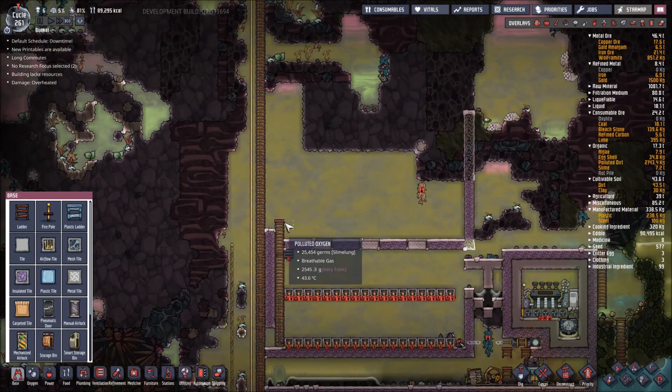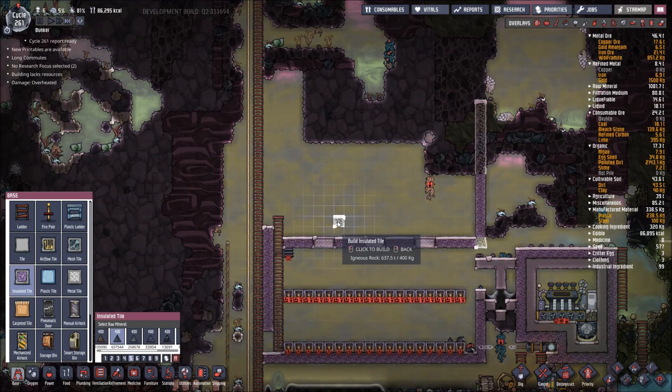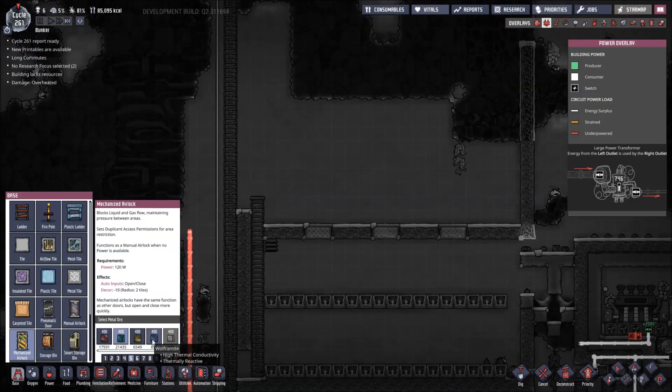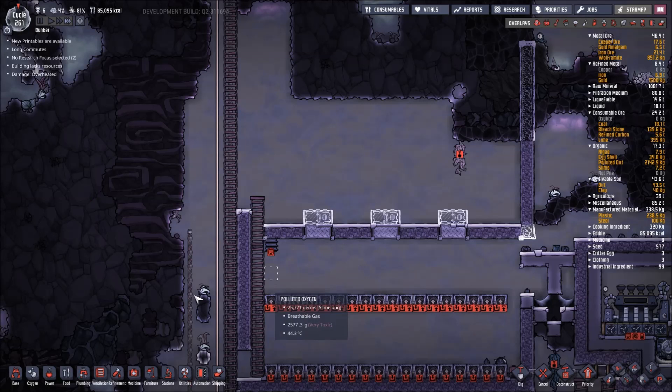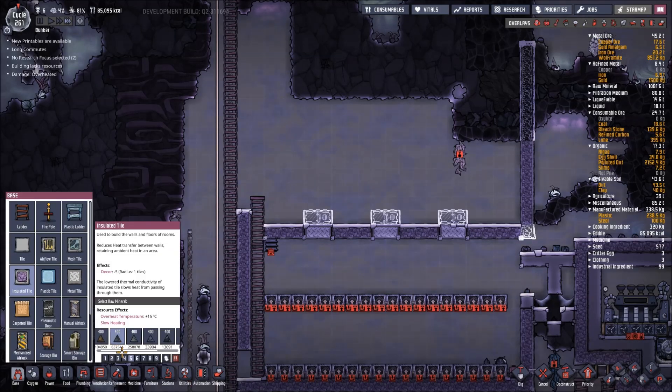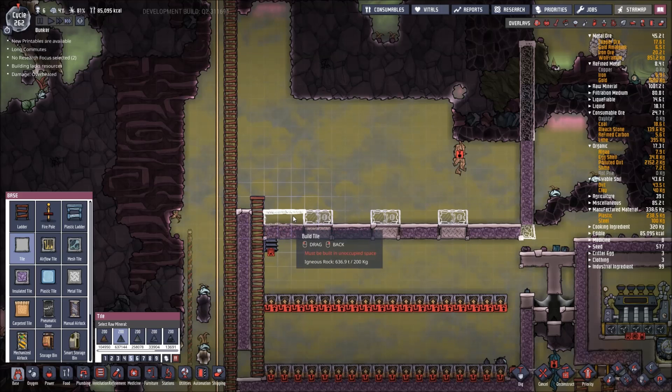I'm not going to use steel doors — it's a little too expensive. Iron is going to be fine, so we'll go iron, iron, iron door like that. Then we need more tiles. These don't have to be insulated ceramic; they don't even have to be insulated. We'll just use regular igneous rock tiles.